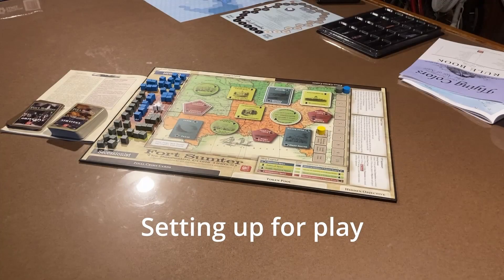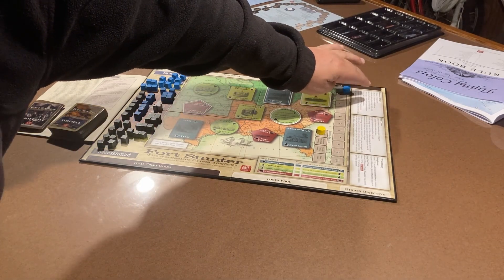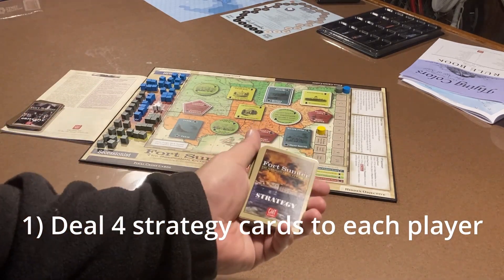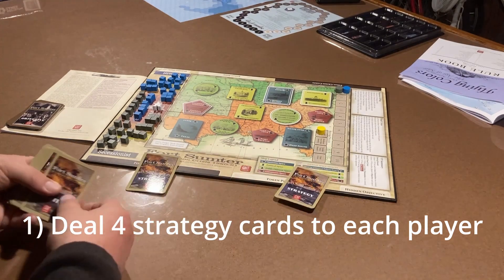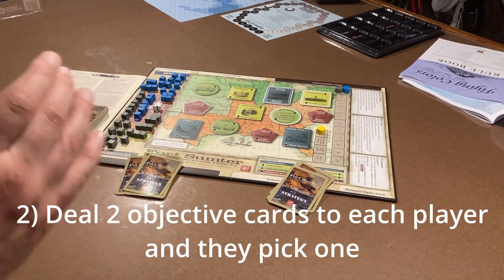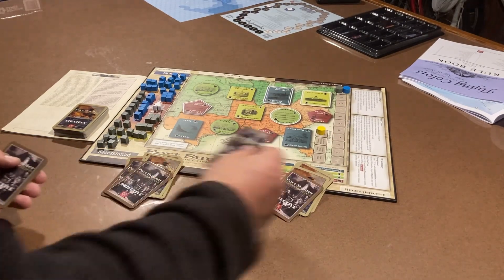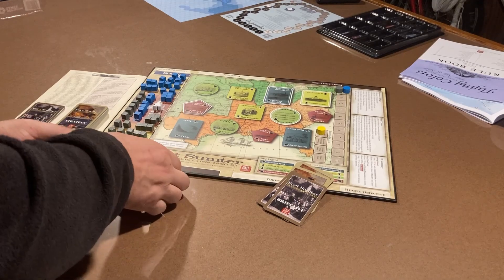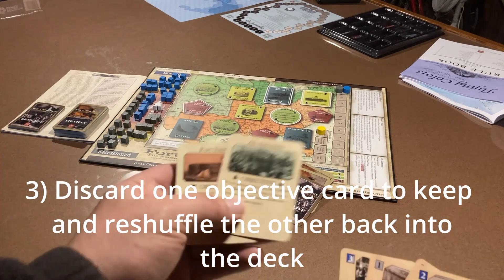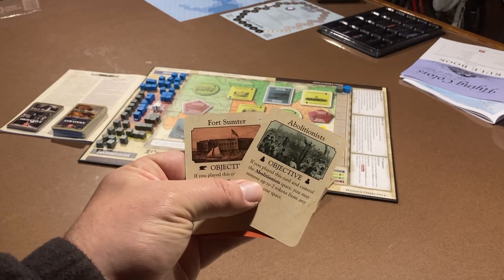Now let's set up a game for play. On the board there's a sequence of play that's easy to read. The first thing you do is give each player four strategy cards — Union gets four, Secessionists get four. Then give each player two objective cards.